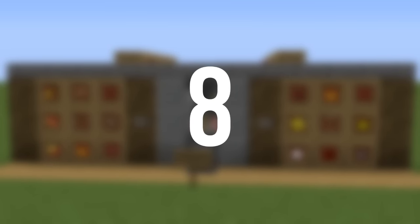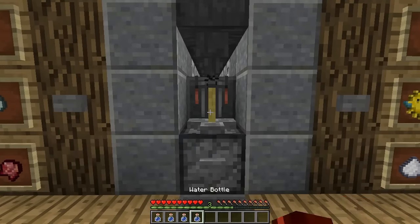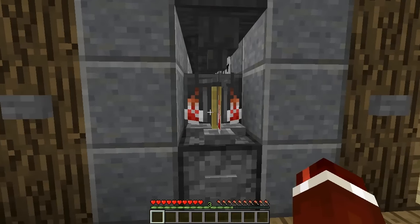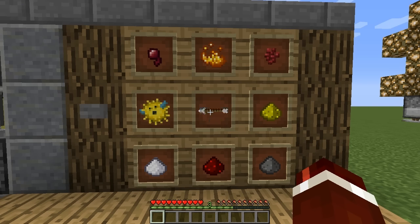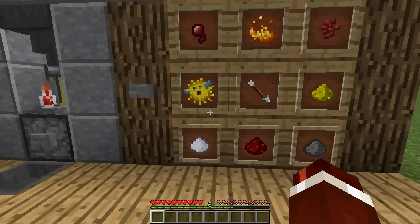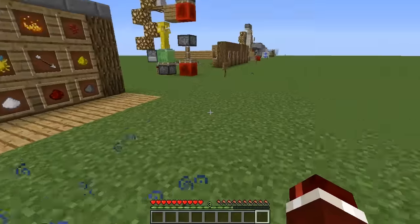Coming in at number eight is a contraption that takes out the tedious work involved in creating potions: the brewing station. This design is similar to the vending machine in that it uses the same item selector. To refill the brewing stand with bottles, put them in front and press the button. To send an ingredient, use the left or right item selectors and press the button closest to it. Right now we're creating a water breathing potion and then making a splash potion with the sulfur. Though I shouldn't really need it — I'm a crayfish.